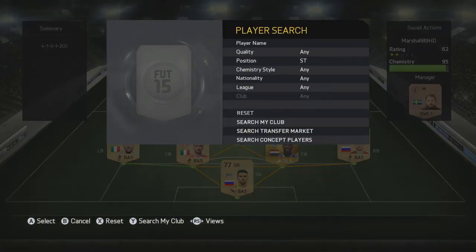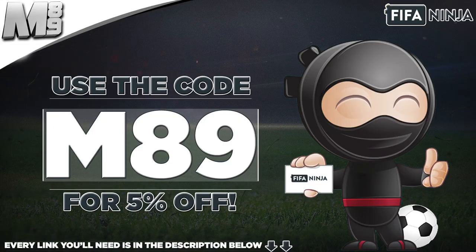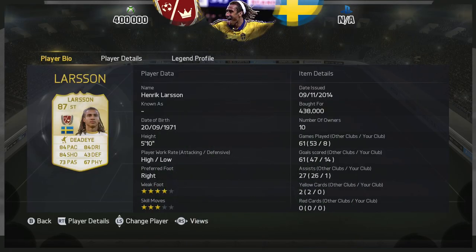How's it going lads, Marshall here and welcome to another Legend Review. Today we have the Swede Henrik Larsson. If you do want any coins, head over to fifaninja.com. Use that code M89 to get yourself 5% off — it's in the description below.